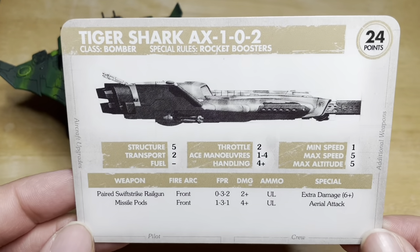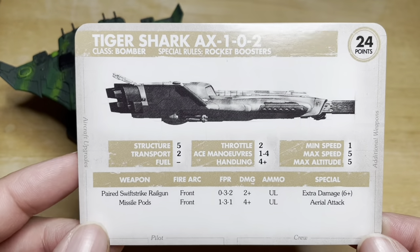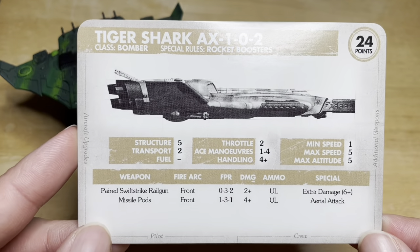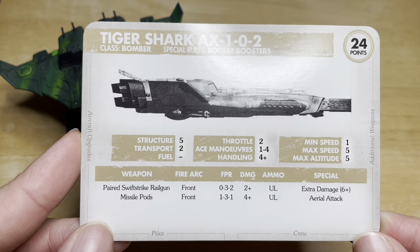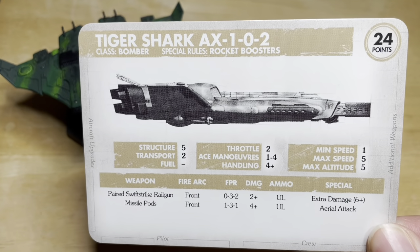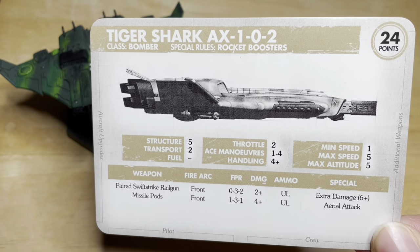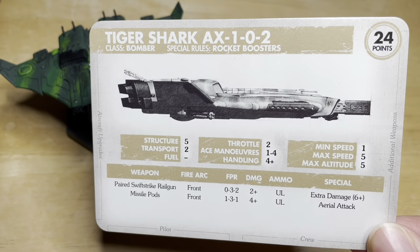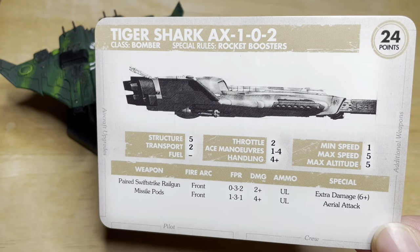At long range it's 2 dice, which is not too bad. It has 2+ damage, so it's very powerful, and extra damage on a 6+ — rolling a 6+ gives you 2 damage. It also has a missile pod, also front arcing, with 1 die close, 3 mid, and 1 long, with 4+ damage and the aerial attack special rule.